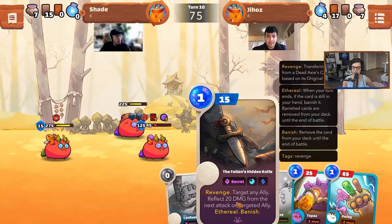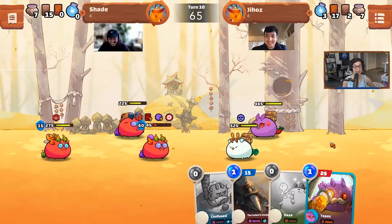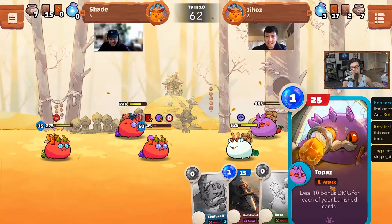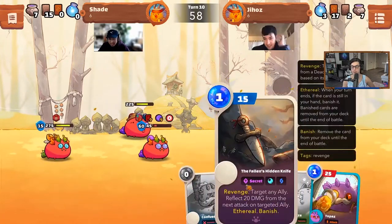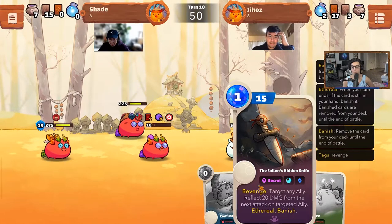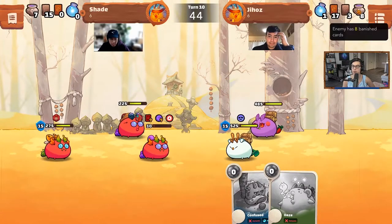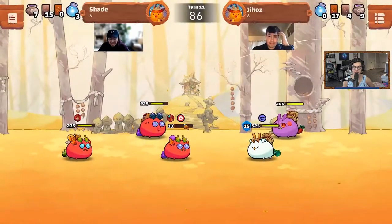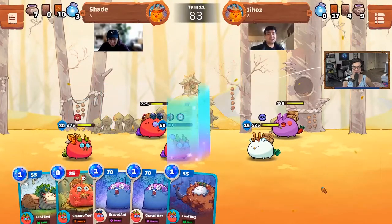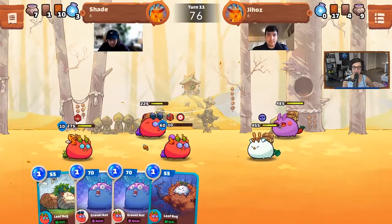Tough card draw for Jiho. I'm going to have to try to use my Pocky to get around the tank. Why didn't you do that? Okay, I have seven banished, so this is going to do 95. You have 105, so I can actually take him out. Oh actually I cannot — yeah, that guy doesn't do damage. Although if you had played that card first, that would have banished and then you would have had enough. Oh, that would have been exactly enough too. That really shows the importance of playing your cards in the right order — it's a game of inches.